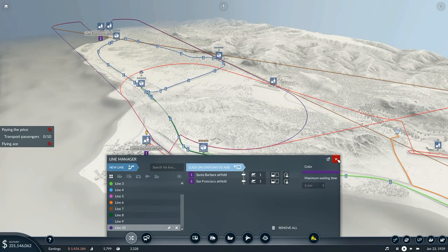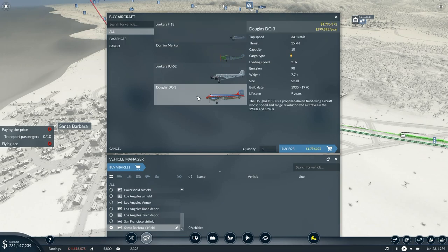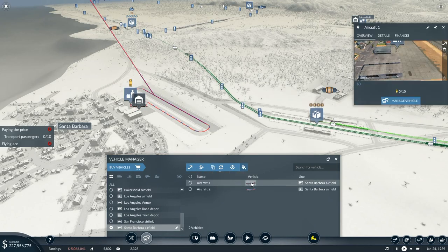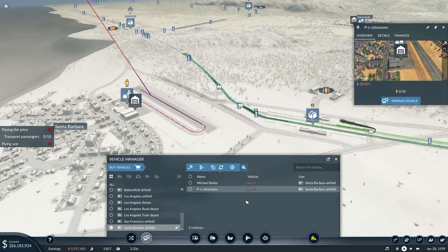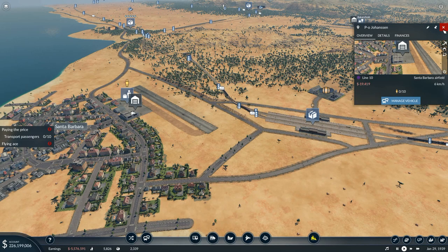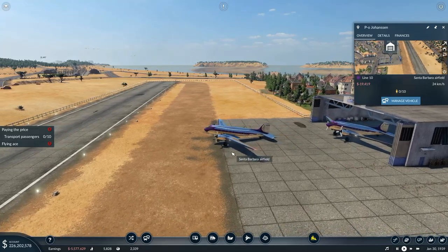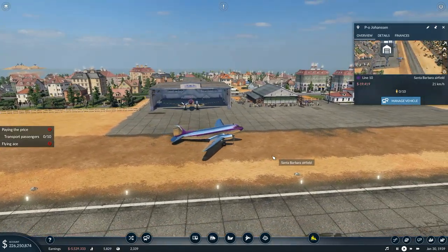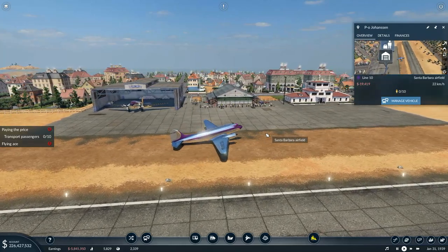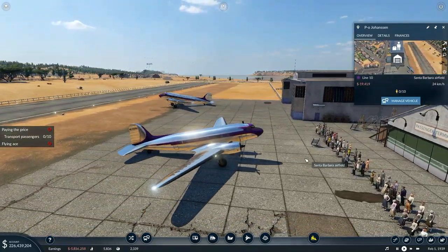I need to build a new line — I've got one line there and one line there. I want a direct route, a new line going between Santa Barbara and San Francisco — a straight loop running between those two. I will go to the Santa Barbara airfield, buy vehicles. I'm going to buy two Douglas DC-3s. I think we'll just go for the two. Let me give them some names — Michael Burke and P.O. Johansson are going to go onto this line. I'm going to paint them a nice purple coat like that, and then they're going to go onto line 10.